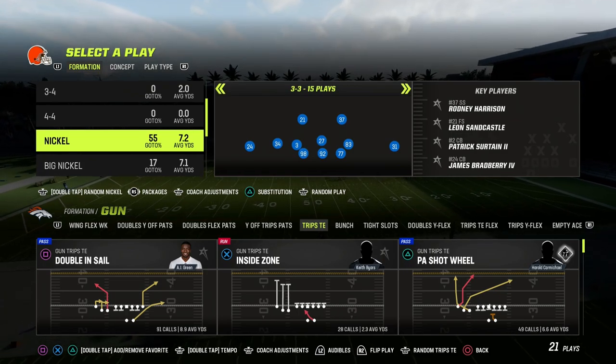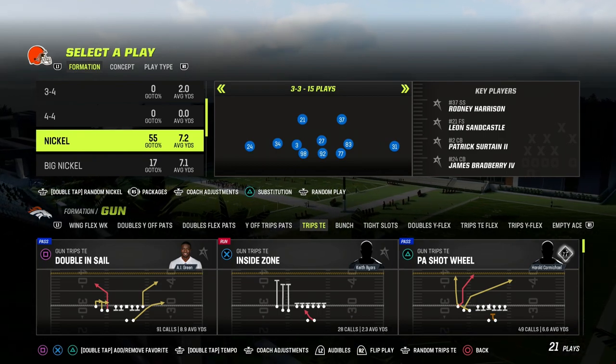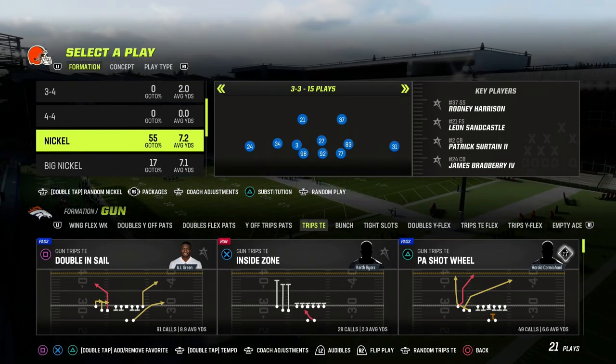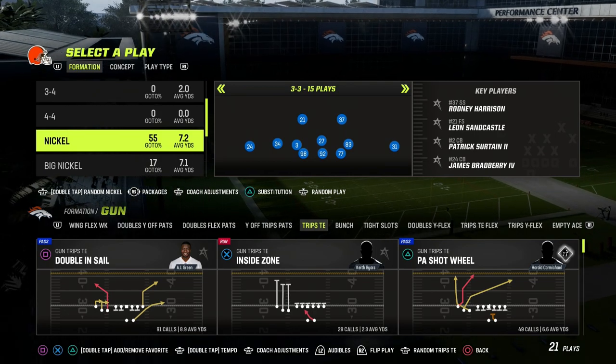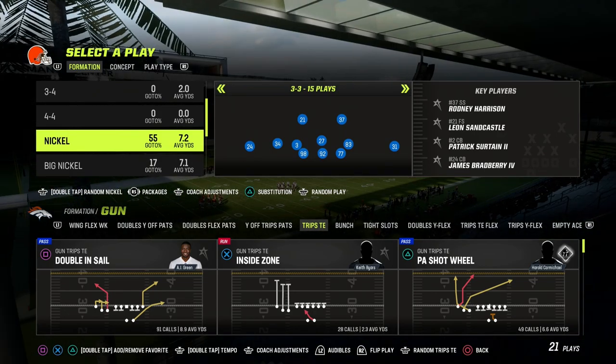This is without a doubt the best way to defend Trips Tied In in Madden 23. It's really simple — you can run this defense pretty much all game. It's pretty much guaranteed to make it difficult for Trips Tied In players to do what the offense is designed to do: attack with the best players that they have. And I'm going to show it to you today.